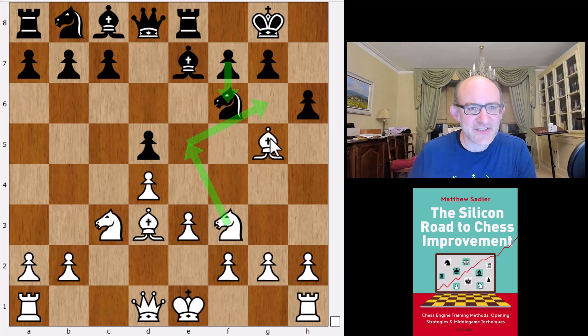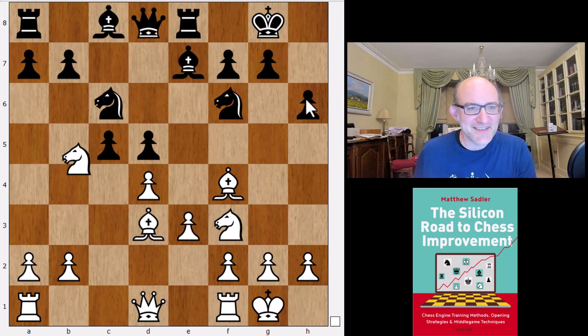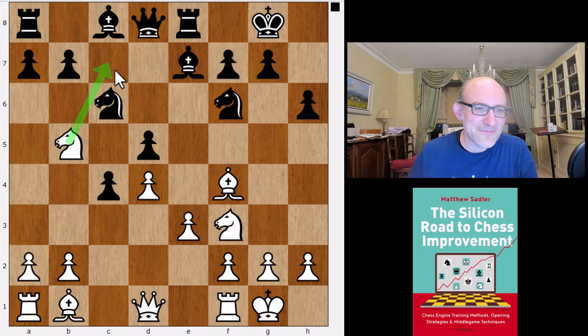Bishop f4 is slightly unusual. The idea is that if bishop h4, you do tend to get hit with knight e4 ideas, so people are looking at meeting h6 with bishop f4, just trying to claim it's drawing out a weakness. And here Leela wants to play c5, castles, knight c6, knight b5, c4 — it gets pretty sharp here.